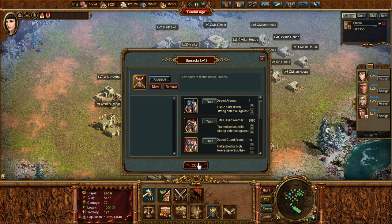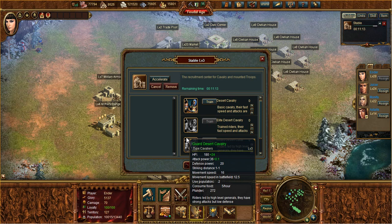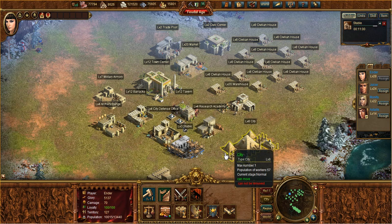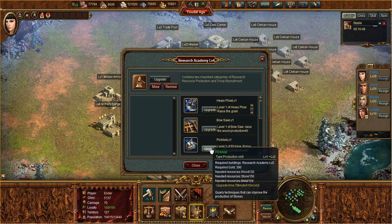Another way you can use resources is for building and upgrading buildings, and that can be a huge drain on resources as well. For example, if I want to upgrade a civilian house, it tells me right there exactly what I will need. Another use would be for researching skills. If you go to the research academy, which is down in the middle of the screen, you will see the different types of researches and the amount of resources required for those as well — very similar to recruiting troops.